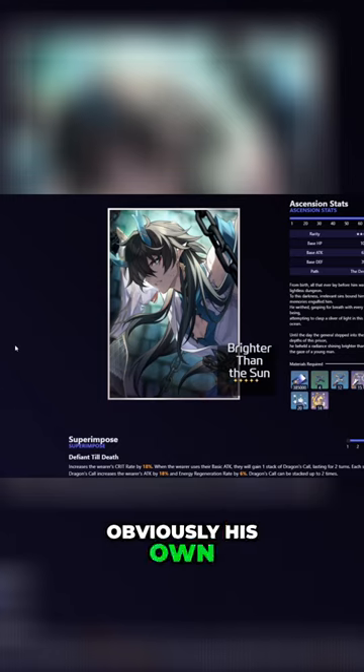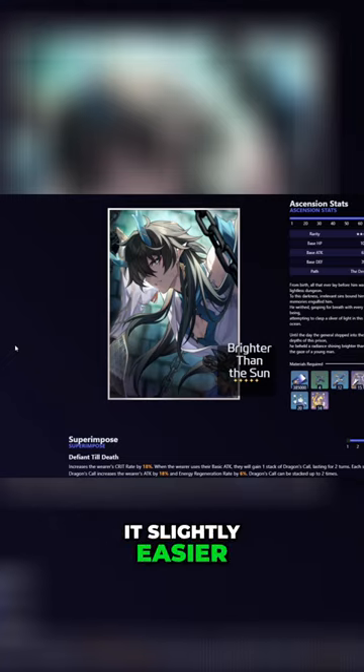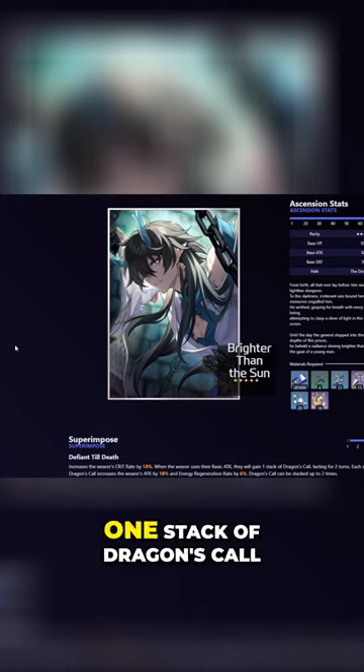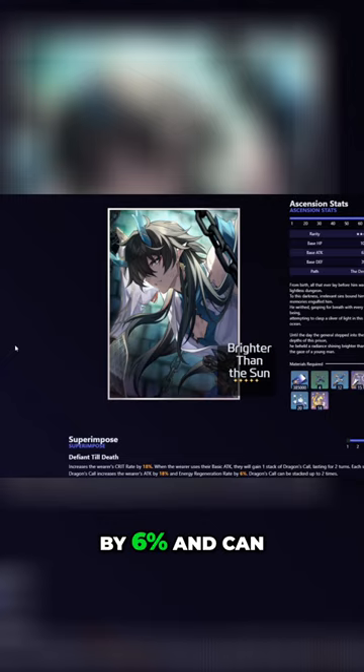The best light cone for Donning is obviously his own signature, which increases the wearer's crit rate by 18%. So already you're getting 18% crit rate, which makes getting crit stats a lot easier and allows you to focus on other relic sets that aren't crit rate. When the wearer uses their basic attack, they gain one stack of Dragon's Call lasting two turns. Each stack increases the wearer's attack by 18% and energy regeneration rate by 6%.